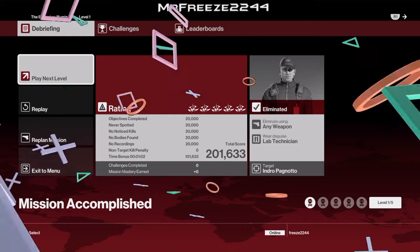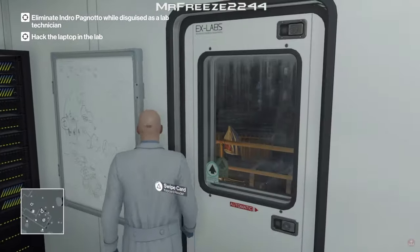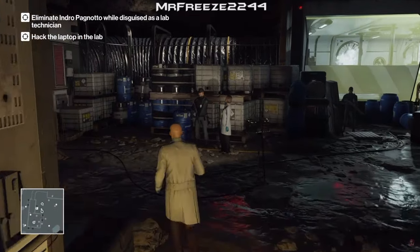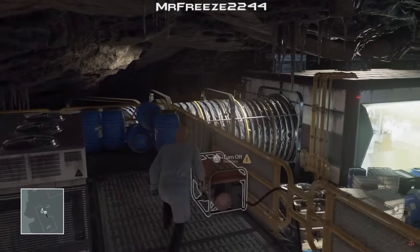For level 2 you've got to take out the same target, only this time you've got a laptop to hack into. So what you're going to need is 2 explosives in your inventory. I'm going to use both rubber ducks that are available to me. You can use a remote explosive on one of the rubber ducks if you want to - we just need to create 2 explosions.